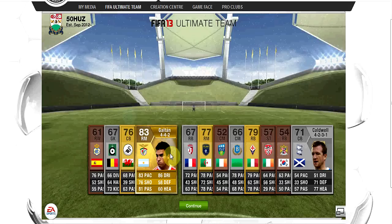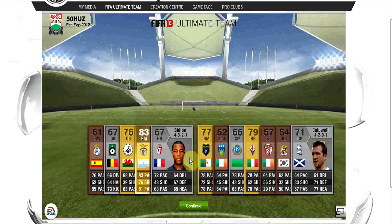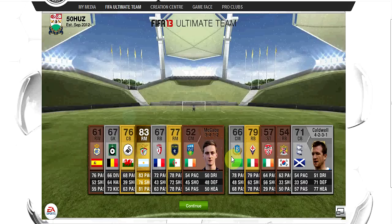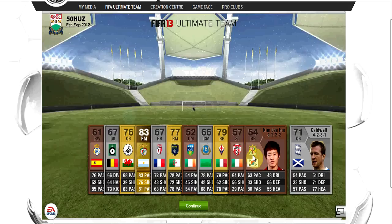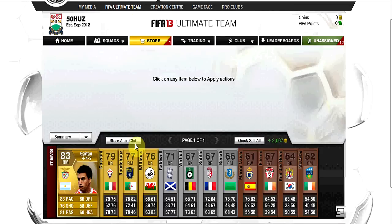I did get this guy — 83-rated Guyton, plays for Benfica. I managed to sell him on for about 1,500 coins. There's quite a fee on the PS3 market, so I wasn't gonna get anything tremendously high, but I was happy with that. I did manage to grow my coins — roughly six to seven thousand coins, maybe a bit more.